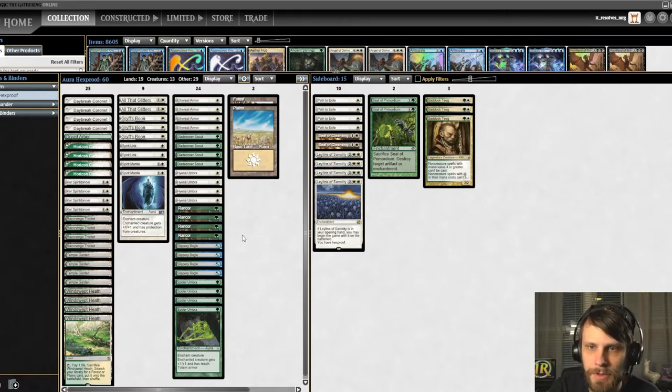For anybody that doesn't know how the deck works — it's a very powerful deck in its own right. We use things like Glade Cover Scout, a 1/1 with hexproof, as well as Slippery Bogle, also a 1/1 with hexproof, and we basically stack them with tons of enchantments. Crucially, some have totem armor, so if the creature dies the totem armor goes away but you still keep the creature. We also have Core Spirit Dancer — it doesn't have hexproof, but every aura attached gives it +2/+2 and you draw a card whenever you cast one.